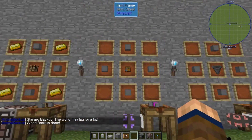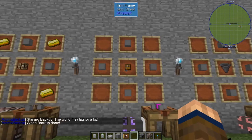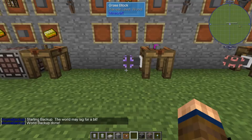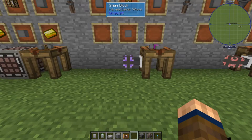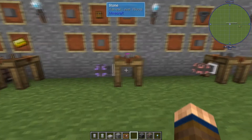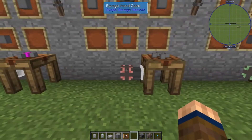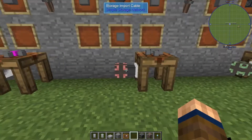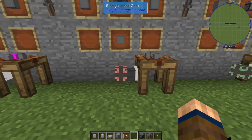From there we have the Storage Link Cable, which is made with four cables and a chest. The Storage Link Cable actually links whatever it's attached to into the storage network. So if you have a chest with all your items in it, you slap on a Storage Link Cable and attach it to the rest of the network, and that chest is linked into your network.